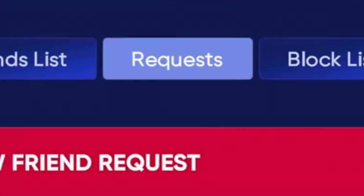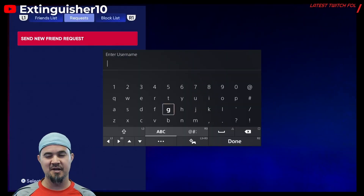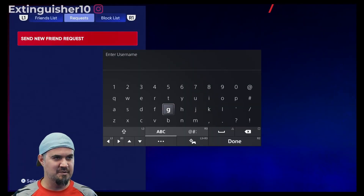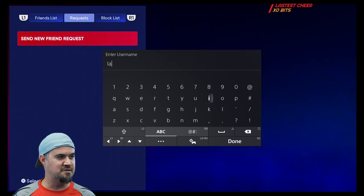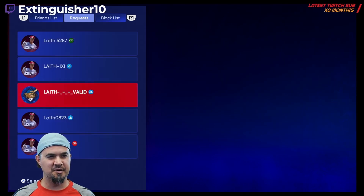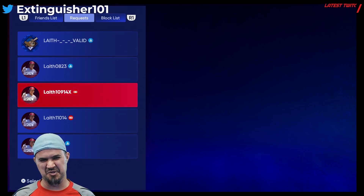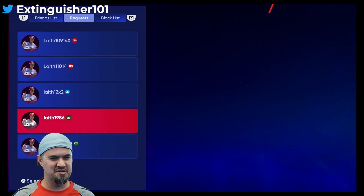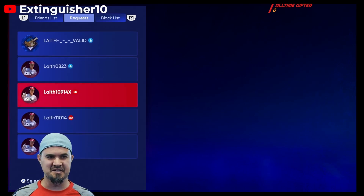Then bump over to Requests, send a request, and search by their name — ideally they'll just give you the name and you type it in. In the search results you can see different platform icons: PlayStation, PlayStation, PlayStation — and I think that's the Switch — Switch, PlayStation, Switch. I'm surprised I don't see any Xboxes in here, but you get the idea.